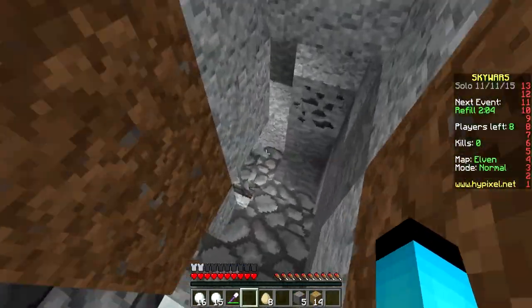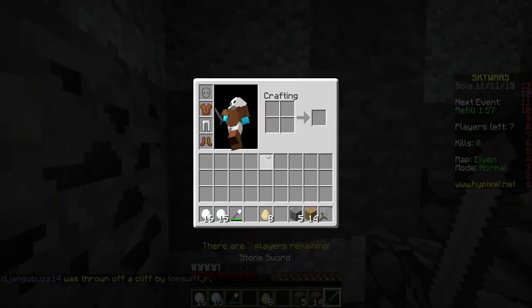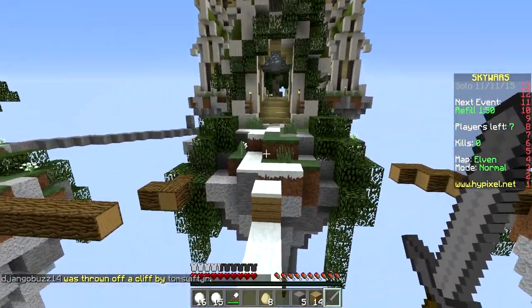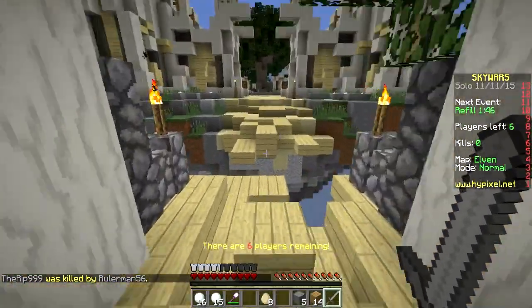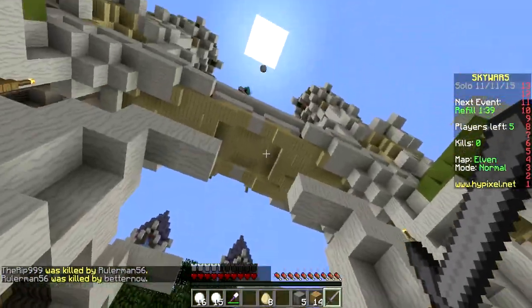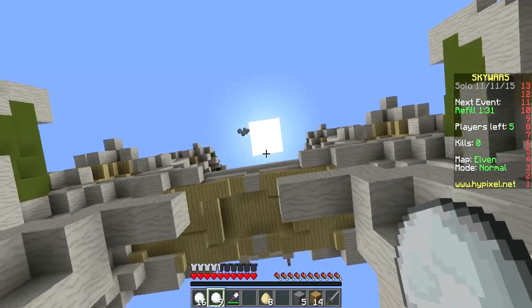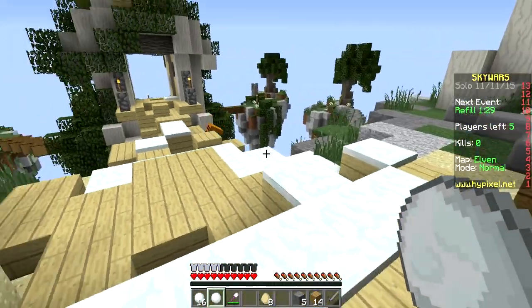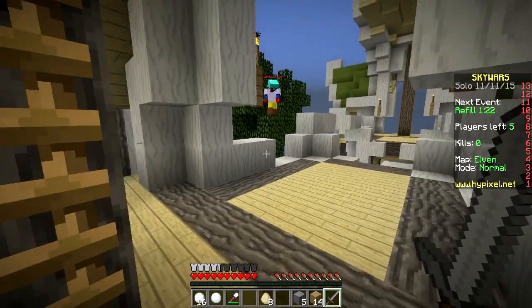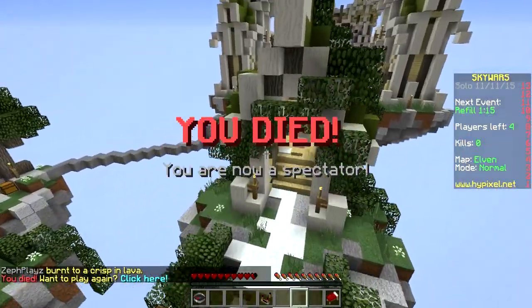I guess I was too caught up in the moment. We forgot iron leggings too — we almost forgot a lot, that could have cost us. Let's go back to spawn and check out what's going on. Maybe snowman guy will come with us. Oh, he's still concerned with that guy. Hey, what are you doing to my friend? Oh gosh, he got me with some lava. That was not good at all — we did horrible that round.